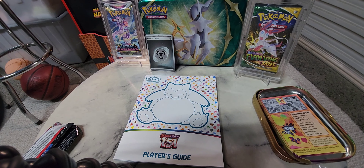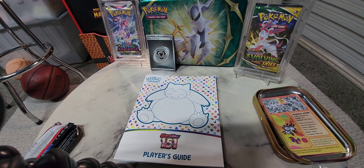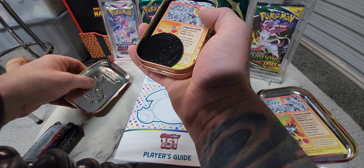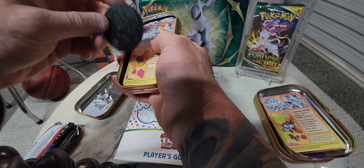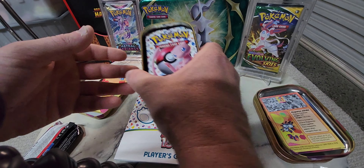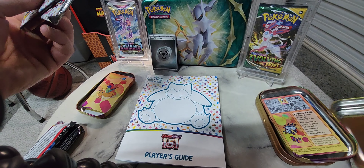Let's put this one open now. What have we got on here — Dragonite! Get that plastic off. Cool tins, good for storing some bulk cards. Another coin — Dragonite: seven foot three, can fly. In spite of its big bulky physique it circles the globe in just 16 hours. Not bad. Cool, I'll sleeve that up. Come on, let's get a hit.